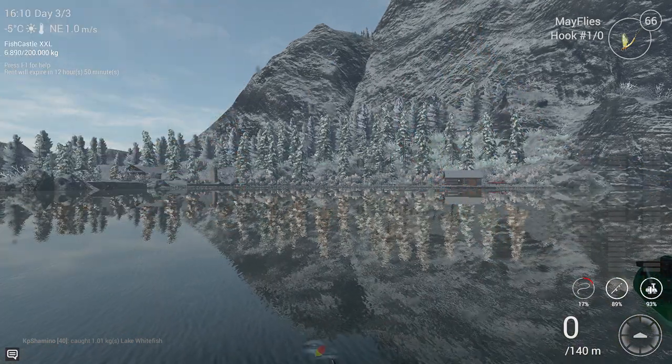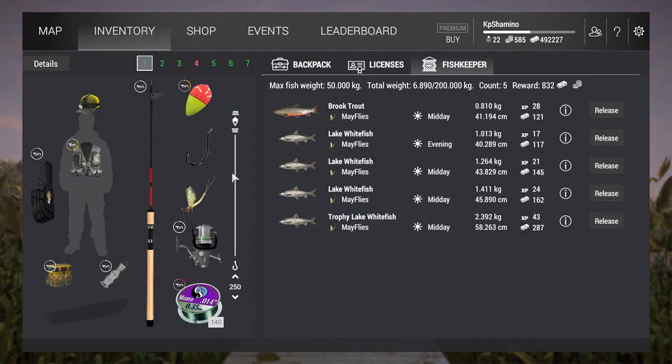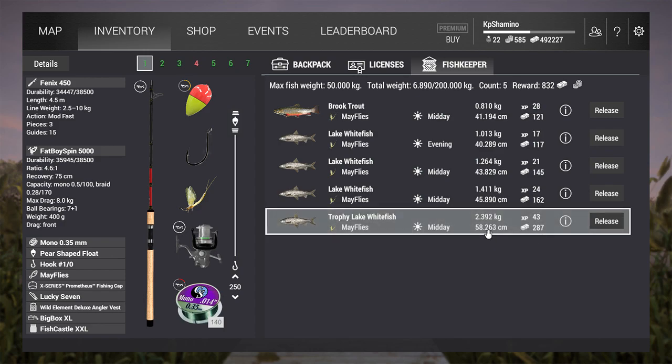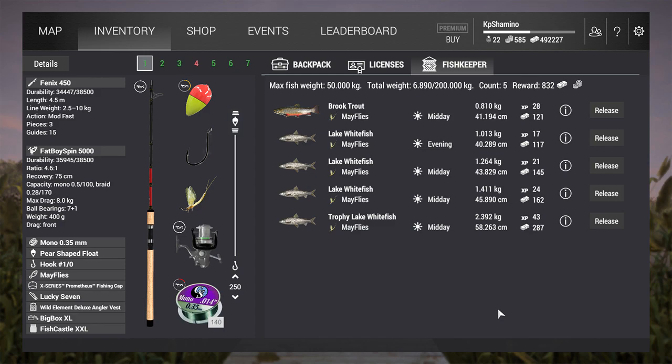Let's go over the setup, because depth is very important. I'm fishing with the Phoenix 450, Fat Boy Spin 5000, mono 0.35 millimeter — a light setup since it's not a heavy fish. The unique is probably three to four kilograms. Pear-shaped floater, hook size 1-0, mayflies work really well. For other baits, check the species info — flies and shrimps should work too. Set the depth to 250 centimeters since it's a bottom-dweller. The trophy fish weighed 2.3 kilograms and gave 287 currency.